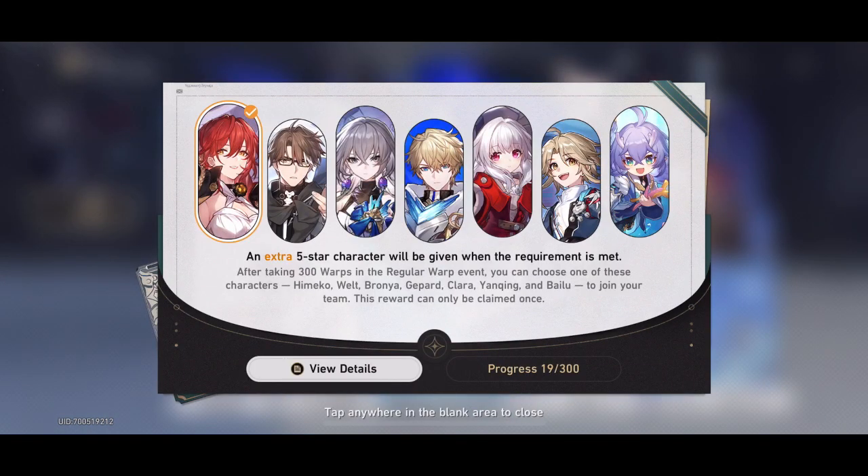A special mention for the once-off pity on the permanent banner: when you do 300 pulls you will be able to choose any five-star that you want.